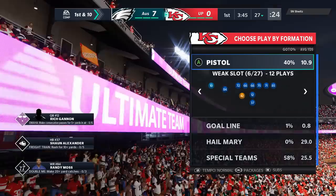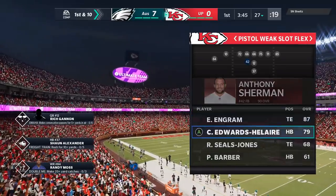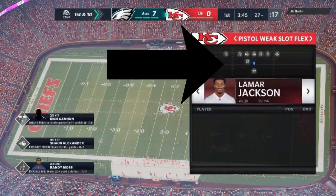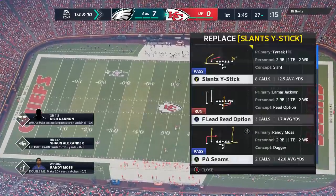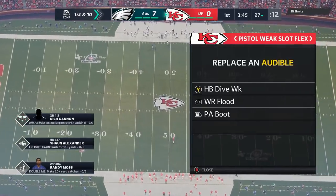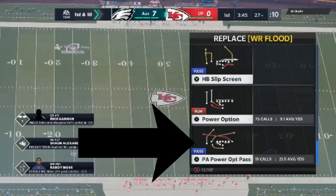I'm still using the pistol playbook. The formation I'm going to focus on — I broke this down in practice mode yesterday — it's the pistol weak slot flex. I'm really only going to use like three plays out of this entire formation. I'll put a running back at the fullback spot on passing plays. I'll also put my speed quarterback in — Lamar Jackson. He's gonna run this offense better than Rich Gannon. The two most important plays are the power option and the PA power option pass.